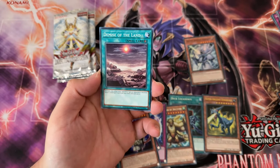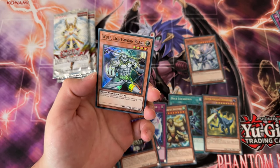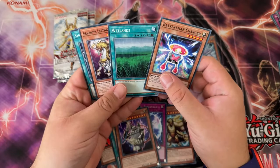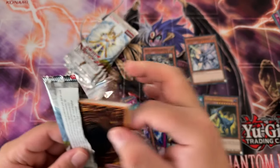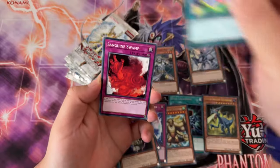Arcana Force, Demise of the Land. And a super — at least this time we got a holo. Wolf Lightsword Beast. Alright, last box here. Nothing too crazy, honestly. We did pull the ultra rare, but no secret rare and no ulti. So come on, redeem us here.